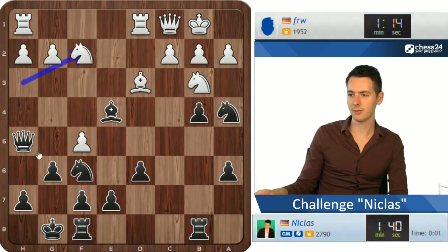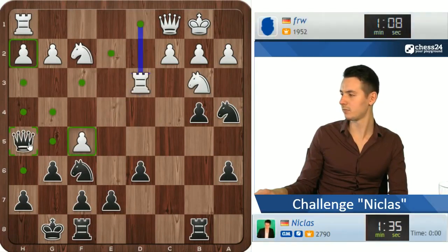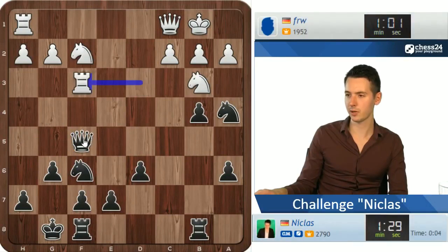He goes knight f2, but now I can just take on g2, he can take on d3, I'll take on d3, take on f5, and I'm happy about my two extra pawns I would say. Alright, rook f3, but my position is super solid.